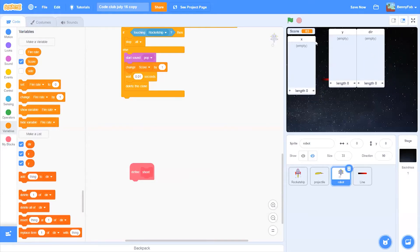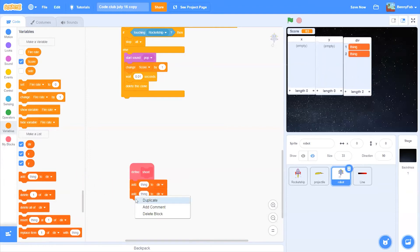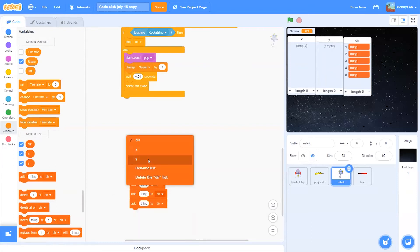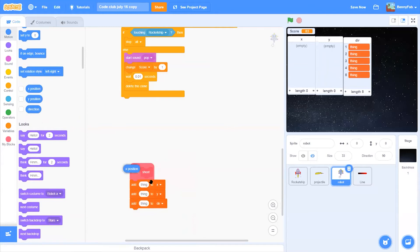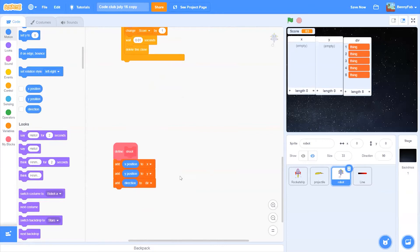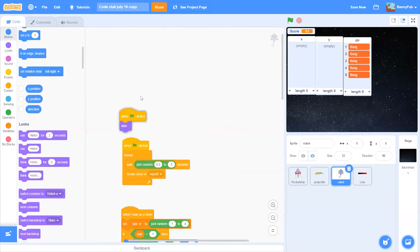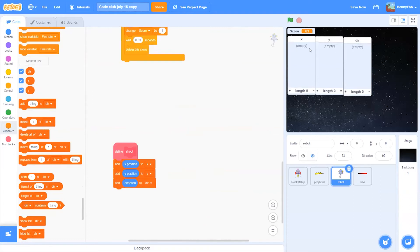Shooting simply means for the robot clone to add to those three lists — X, Y, and direction. We can go into Motion and we have those three values there, so we'll put the position of the clone using those motion variables. We also want to clear those three lists — delete all from X, Y, and direction.